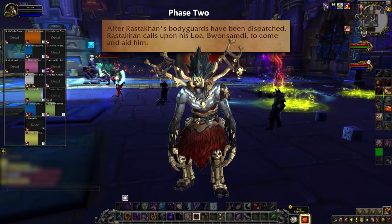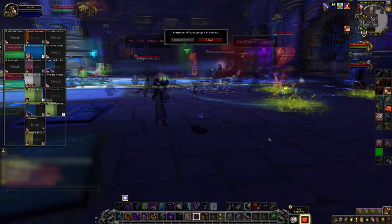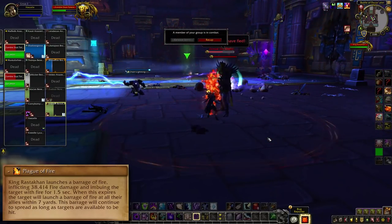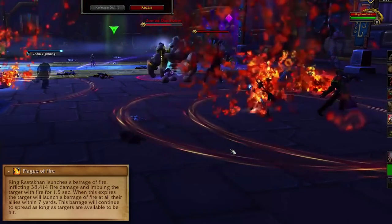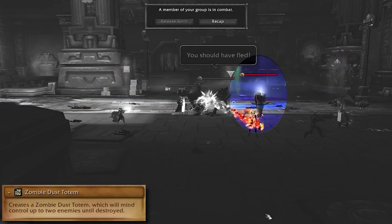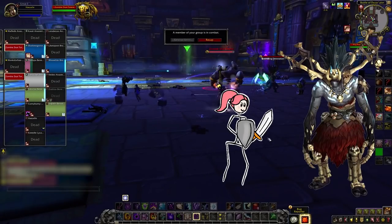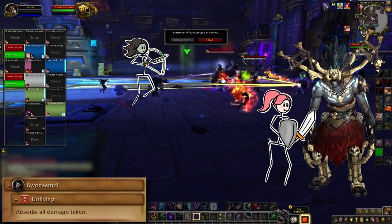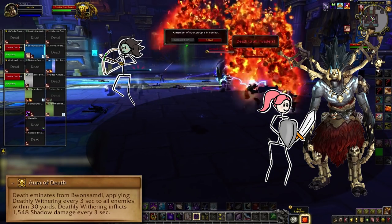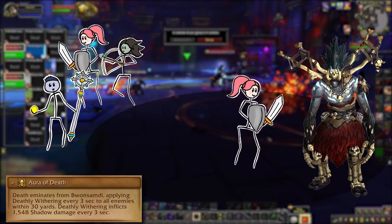Once the adds are all dead, Bwamsabdi shows up and Phase 2 starts. Rastakhan keeps up his Scorching Detonation and Toads and gets a few new tricks. Plague of Fire puts a big ring on a few ranged that explodes and spreads itself after 2 seconds, or a second and a half on Heroic — that's too fast to really get out of, so you want to stay pre-spread at least 7 yards apart. Zombie Dust Totem will pop up and mind control 2 players, so kill the totem and CC the targets if needed. Meanwhile Bwamsabdi's here and one of the tanks needs to take him. His unliving means he won't take a lick of damage in this phase so don't bother. He's got an Aura of Death that stacks up the Deathly Withering dot on all enemies within 30 yards of him. Tank him at least 30 yards away from the raid, and the tanks can swap whenever the withering stacks get rough.